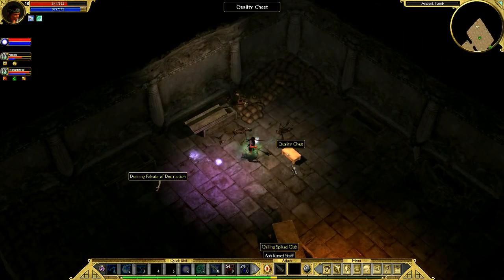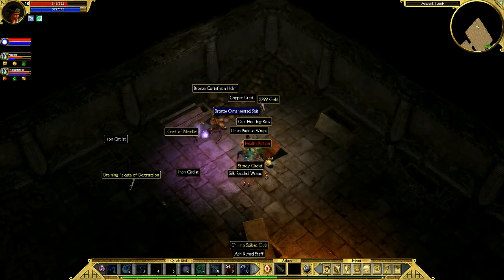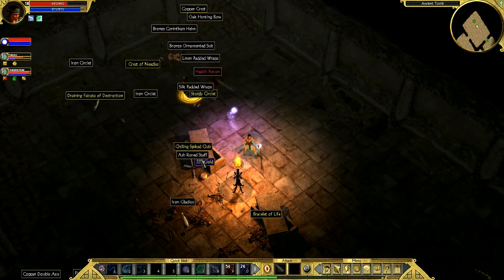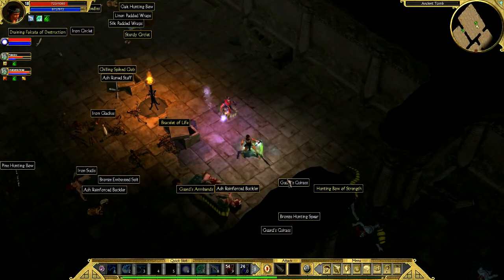Alright, well I'm just hitting the button for sanguine ruined stuff, lots of gold. Press X for Jason. Who? What? Press X for Jason. Press X for Jason.